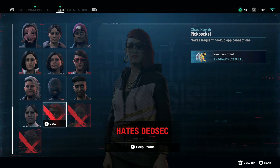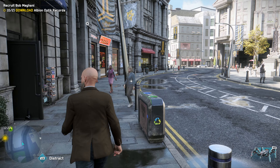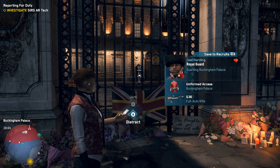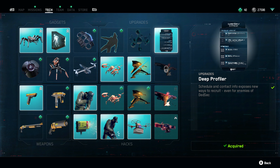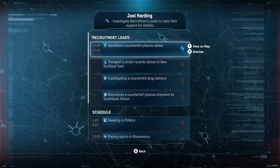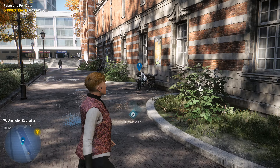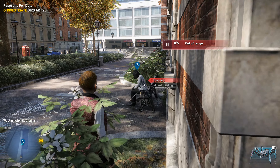Not everyone in Legion's London is going to want to join DedSec's cause. In fact, some of the best characters are the hardest to recruit. In order to recruit anyone who hates DedSec — indicated by a red thumbs down on their profile — or those who have a vendetta against you (perhaps you accidentally ran them over a few days ago), you're going to want to invest in the deep profiler via the tech tab in your menu. This allows you to drill down into their schedule and break the ice, enabling you to potentially persuade them to join your ranks. You'll have to assist them in resolving an issue — be it helping them settle a debt or saving them from a random goon. Highlight it on the map, head to the blue magnifying glass icon, and you'll perform a task that opens up the recruit's quest chain, taking them from an enemy of DedSec to a prospective member of the resistance.